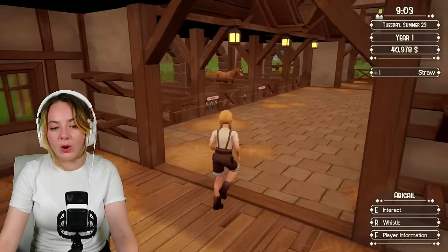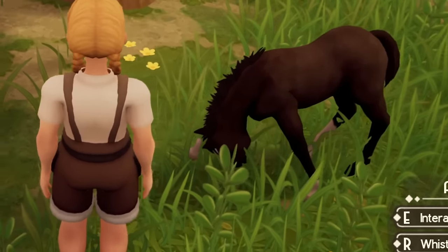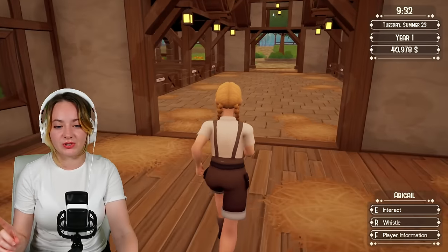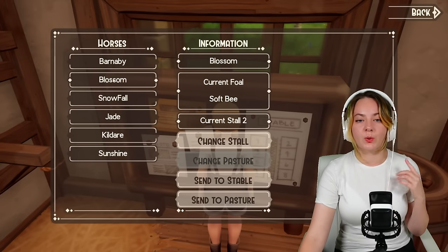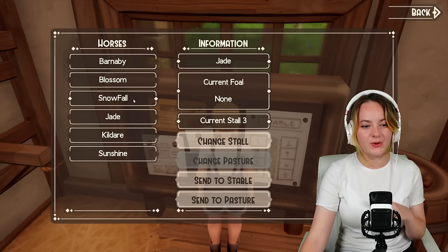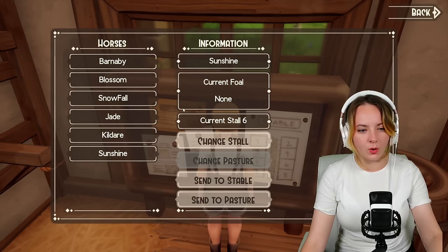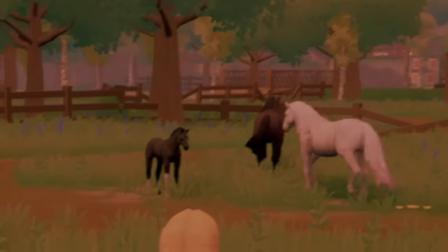Shall we go and meet our horses? Look, he's trying to eat and his legs are too long! Blossom is looking out — she wants freedom. To properly introduce you to my horses: we have Barnaby, who I won't be breeding with; Blossom, who already has a foal; Snowfall, who we will be breeding with — she's white; Jade, who is a black and white pinto; Kilda; and I think Sunshine's the foal, though maybe the foal doesn't count yet.